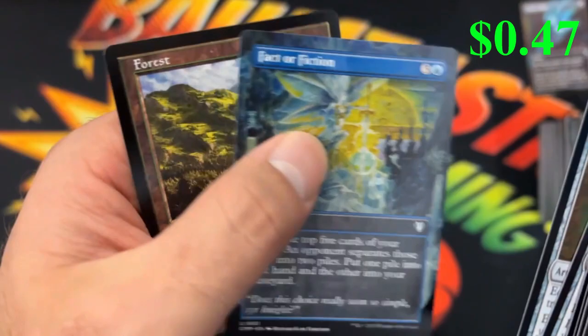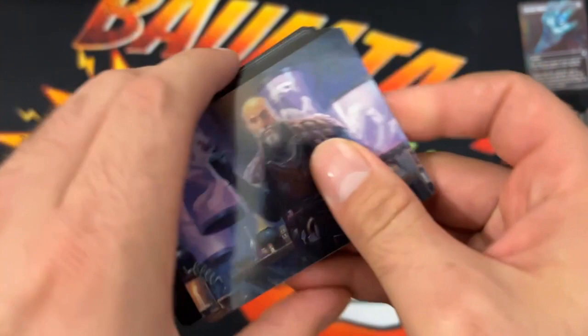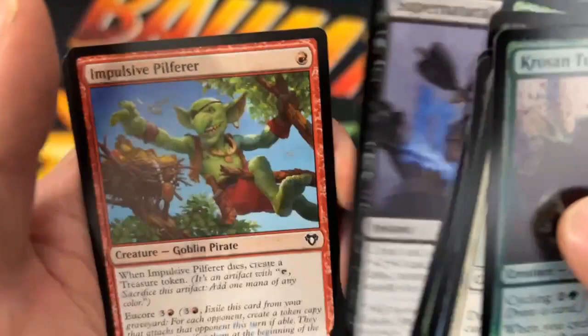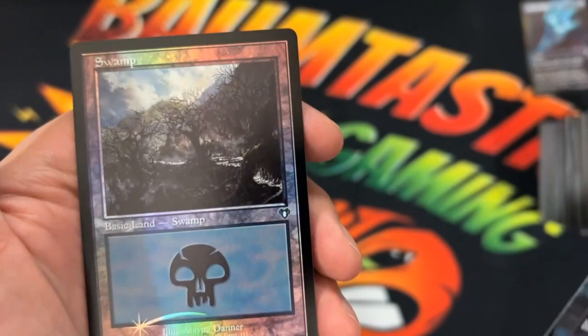Last pack — here we go, can we get one of the big pulls? There's the art card. We got the token. Crows and Tusker. Grand Abolisher. Marin. A couple good little cards here, but what are we going to get for that final card? Bonder's Ornament. Prismatic Lens. The Prism. And Deer's Nightblade. Boint Boint with a foil Swamp.